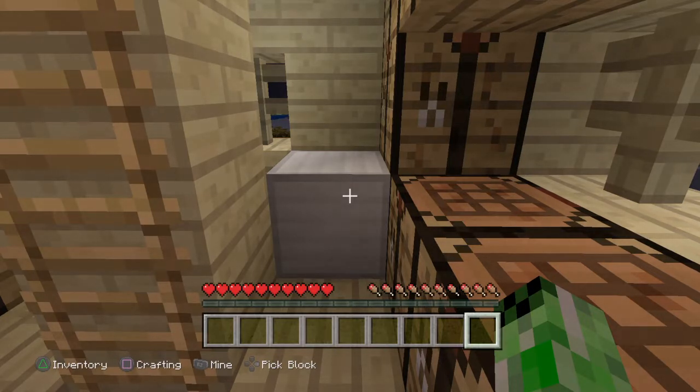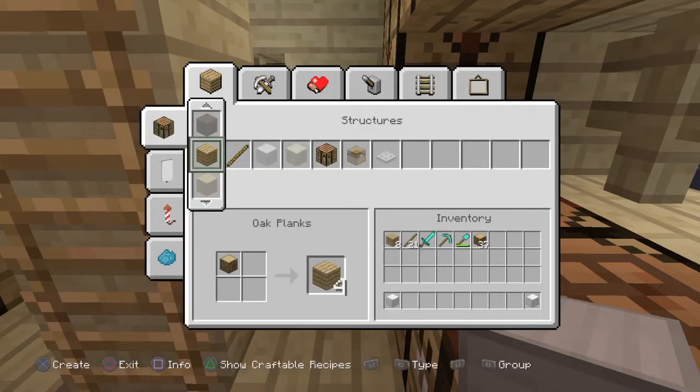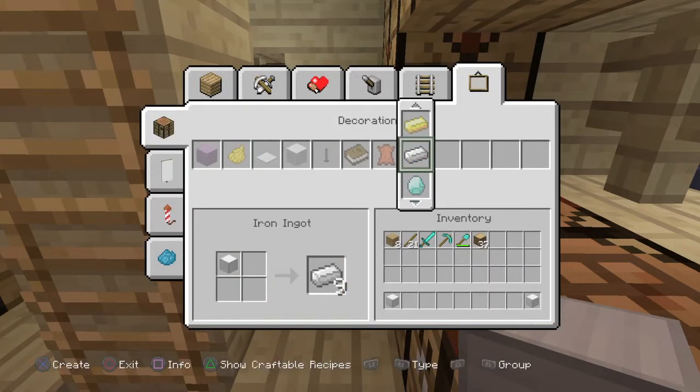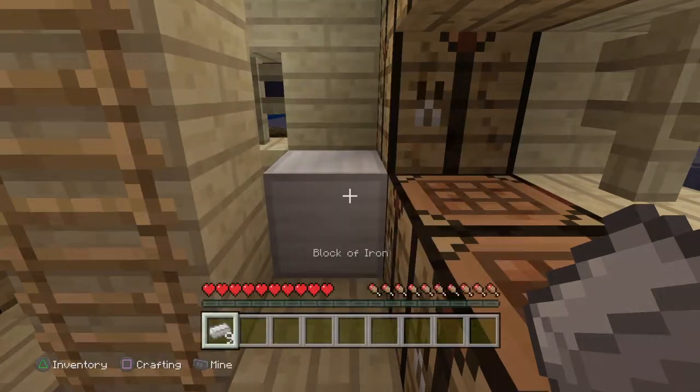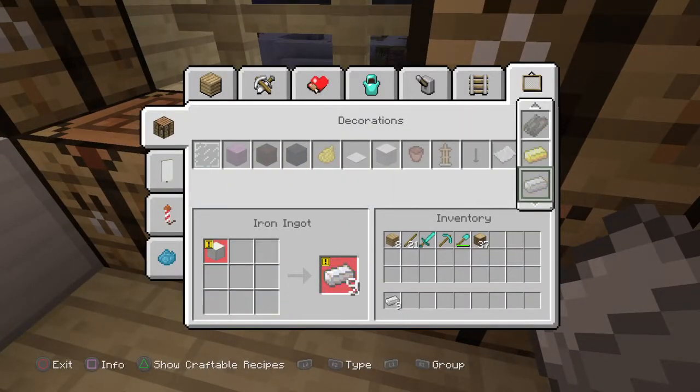When you've got two blocks, go to your ores, go all the way over to the last one on the last one — look, we got more! I can do it again to show you guys that it's real.